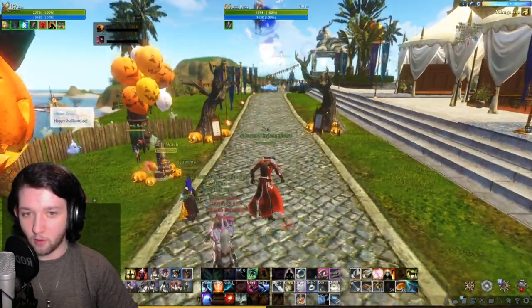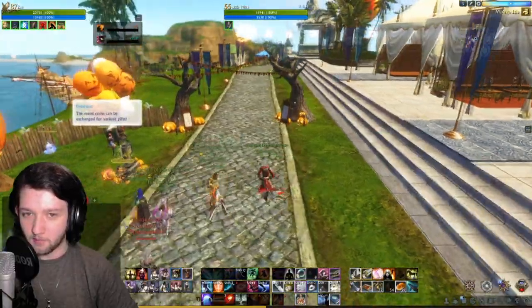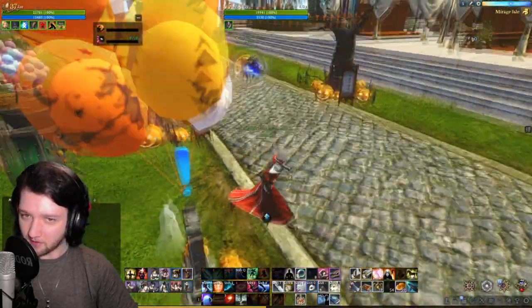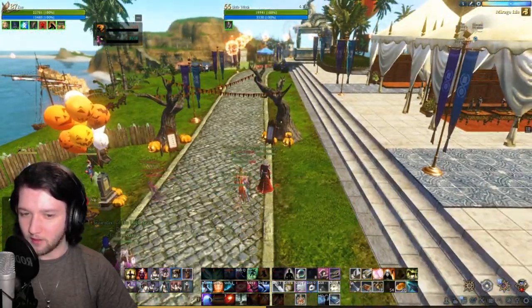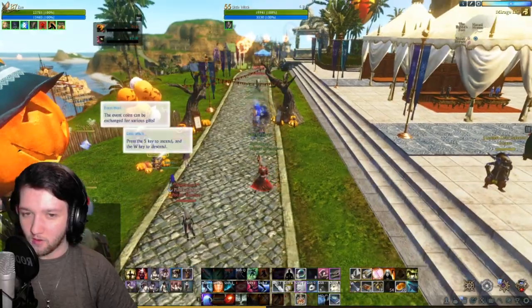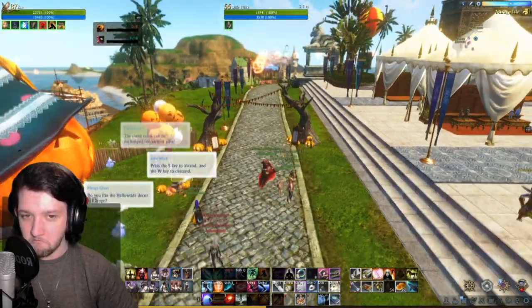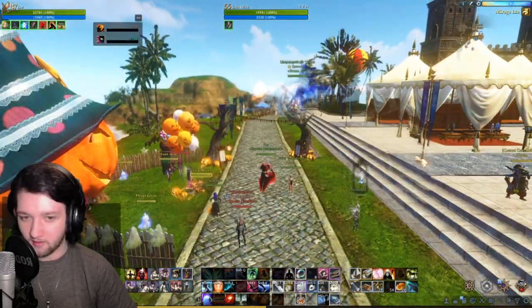We've got to fly through all of these pumpkin-shaped gate things. This is also an achievement — I think there might be one for doing the race really fast, and there's one for collecting a bunch of these. So let's go ahead and do our first run.